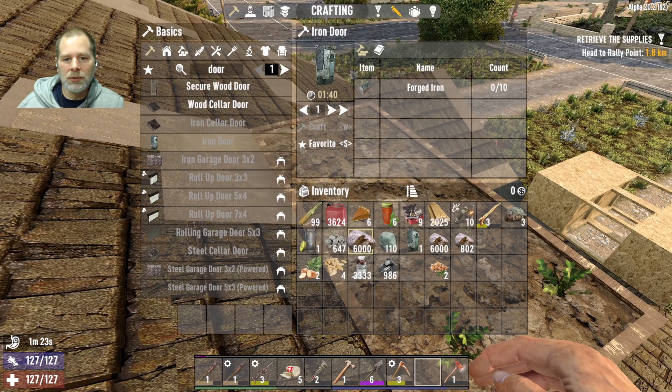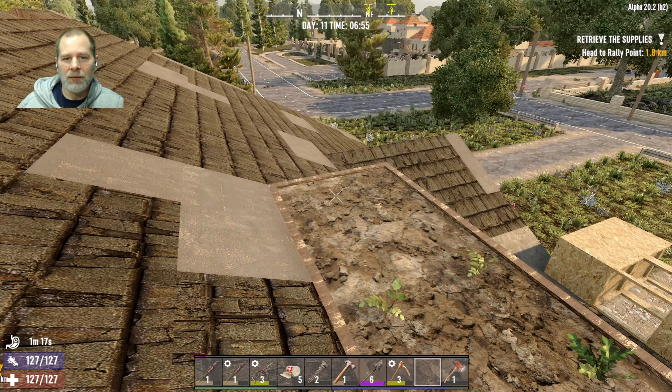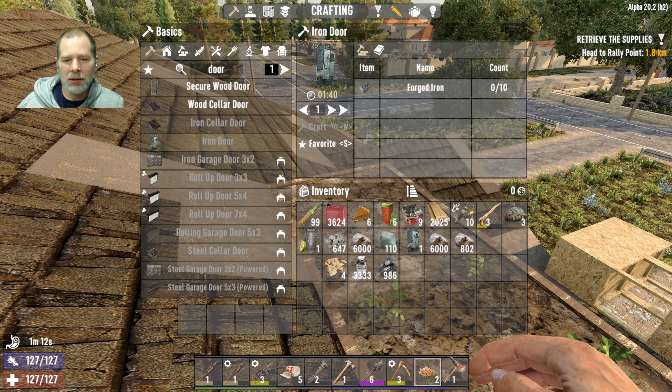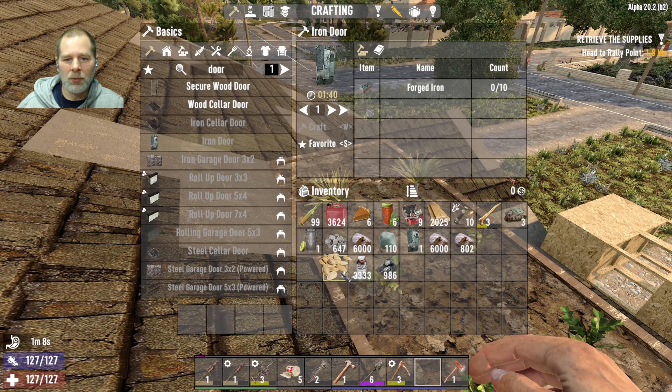You know what would be really interesting? If zombies were attracted to the plants you're growing and started destroying them — eating them or whatever. That would be an interesting mechanic.